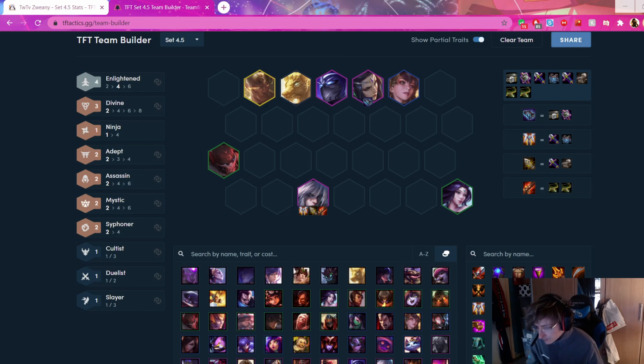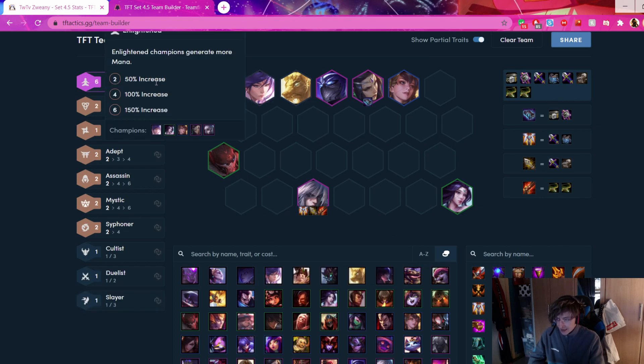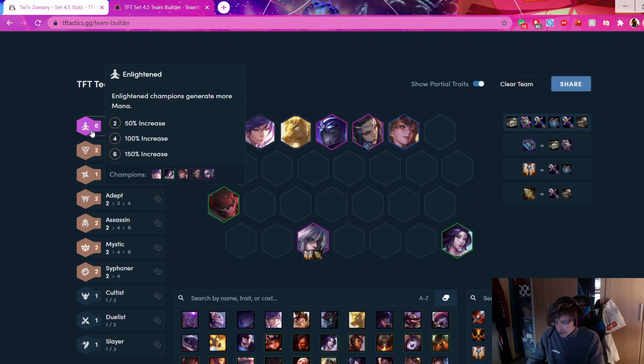What do you do when you get an Enlightened Chosen? Remember the basic combo I showed you before - that was without a Chosen. If you have an Enlightened Chosen, Lee Sin is not played. Instead you just play Fiora for 6 Enlightened. 6 Enlightened is a 150 mana increase, which is a lot - especially for Morgana who just ults after ult after ult. It's super good.